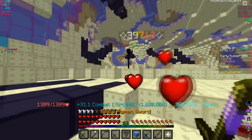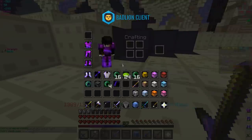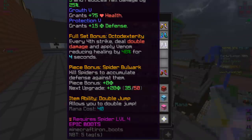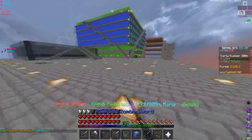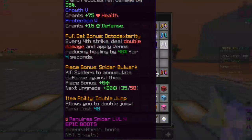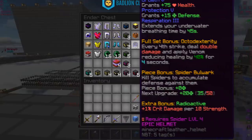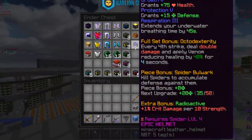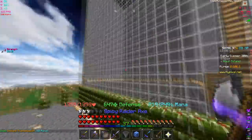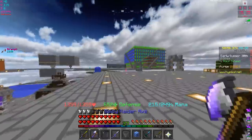I made this tarantula armor today thinking it was going to be trash, but after testing it's actually good. The helmet especially - it was hyped up but it actually delivers. You don't have to go for the full set bonus if you don't want to - unless you want that four-strike ability for things like the dragon boss. Otherwise, just go for the helmet at least and wear it over whatever other gear you have. Even iron or leather armor players should consider upgrading to this.